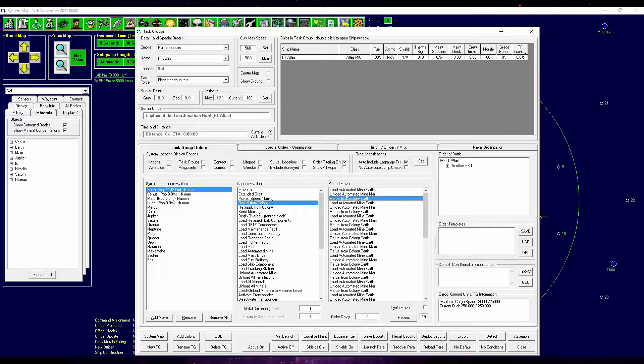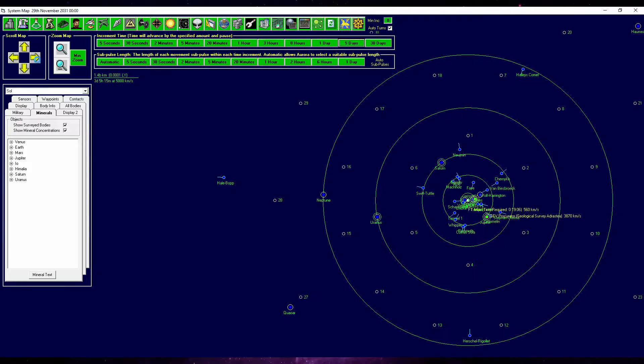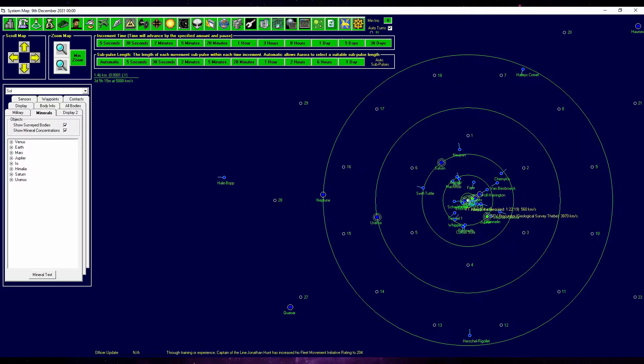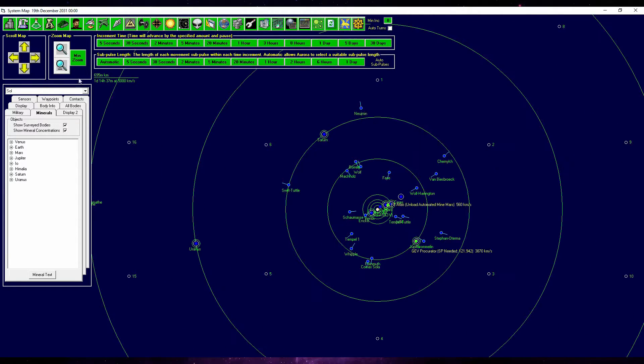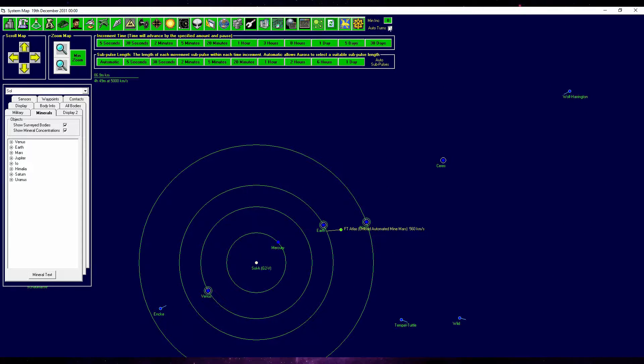Why 19 times? Because the first order I put in manually is already there, and it adds 19 to the list, so we get 20 total. I have auto turns on, okay — let's turn off auto turns for a second and focus on Earth. There we go — now we can watch the freighter Atlas unloading automated mines.